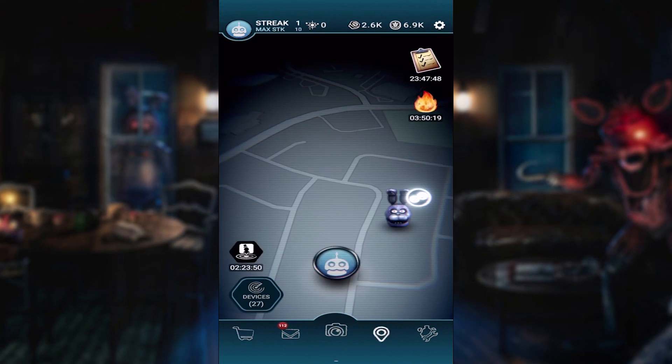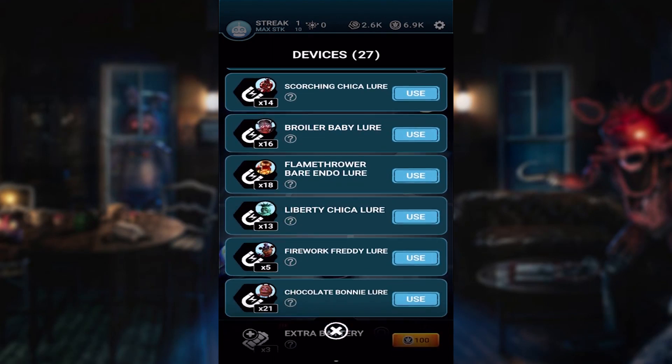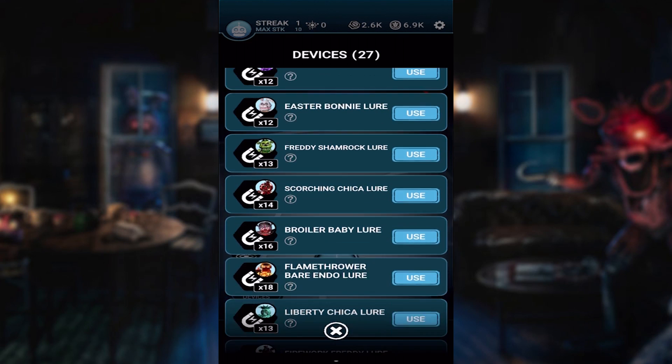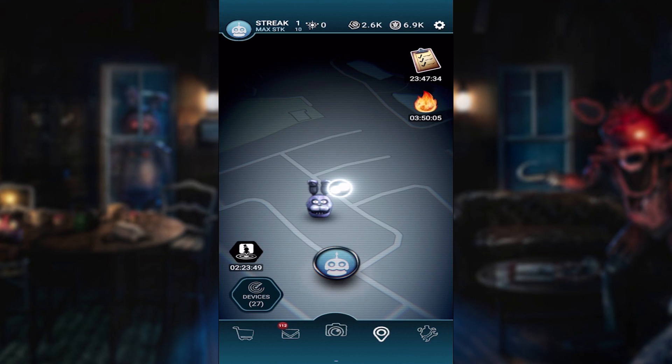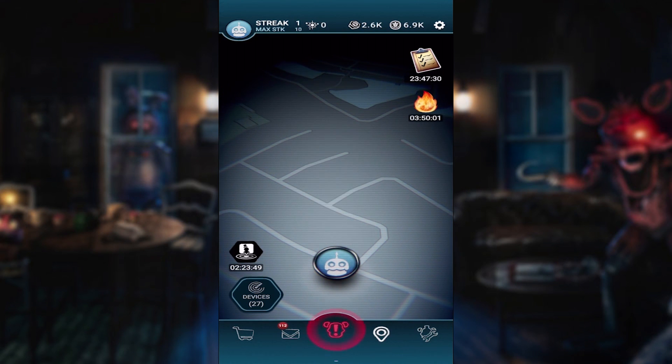Alright, how many — I think we have one more Chica coming. I wish it would tell us somewhere. Like if you went to Devices and clicked on the lure, it would say like 'currently in use: three' or something like that, just so you remember. But I guess that's more of a really minor thing because most people don't use lures like I do. But it'd be nice.